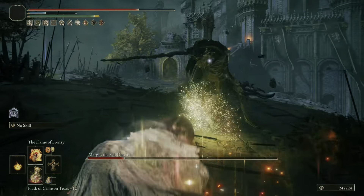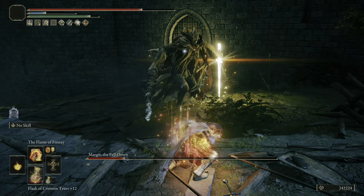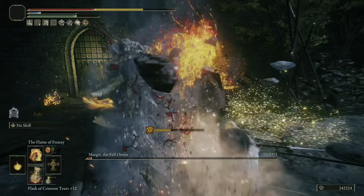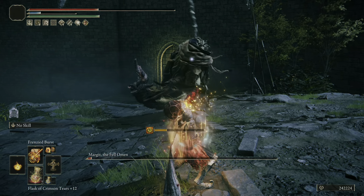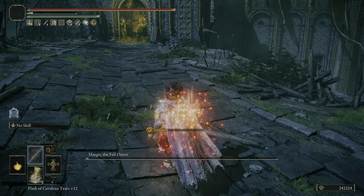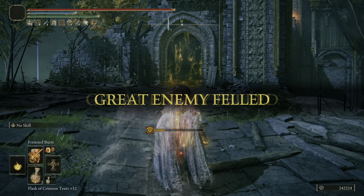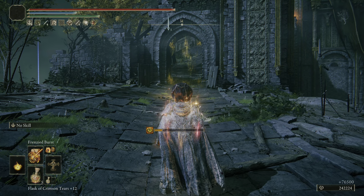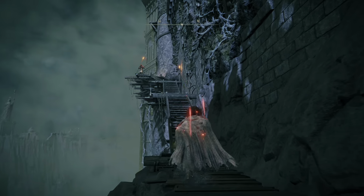That's a solid strategy if you're going to run this build — if you're standing back, use the sniper rifle version in Frenzied Burst, and then if you get up close, use the Flame of Frenzy for the additional posture damage and that spread of fire damage. You're going to take down a lot of bosses with a build like this one.